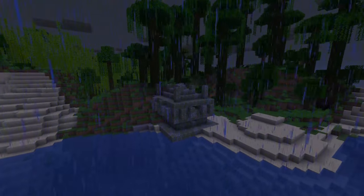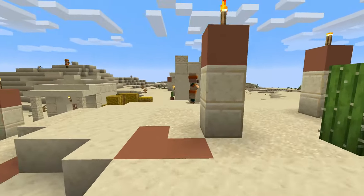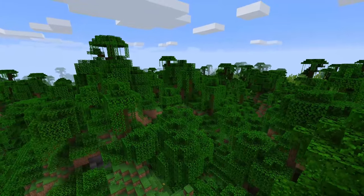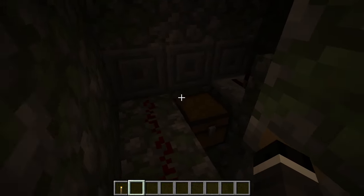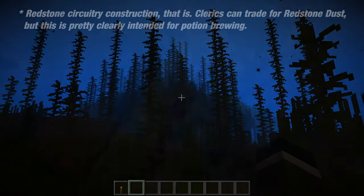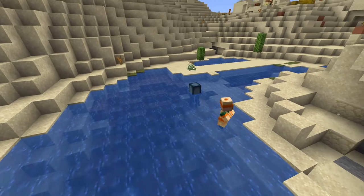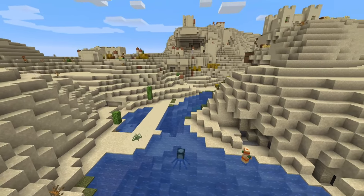Whichever category you fit into, there's something intriguing about these strange buildings. Where did they come from? Initially we may think of villagers, as they seem to be the most advanced species in the overworld. But that doesn't quite make sense. First of all, villages don't spawn in jungle biomes, making it less likely that they built the jungle pyramids. Also, villagers exhibit no knowledge of redstone — how could they have constructed the complex booby traps in the desert and jungle temples? Furthermore, ocean monuments spawn deep in oceans, far away from the mainland. Villagers can swim, but just barely. Are we really supposed to believe that this bumbling society was able to construct massive underwater pyramids? I just don't buy it.